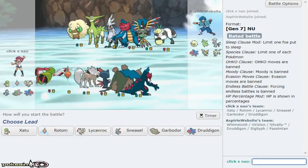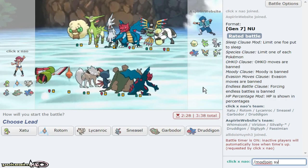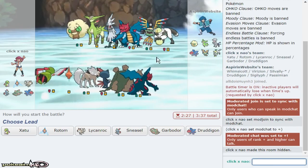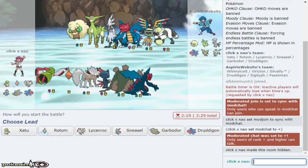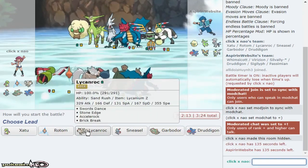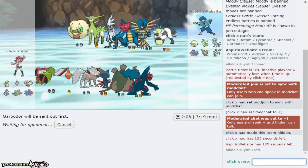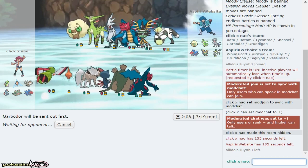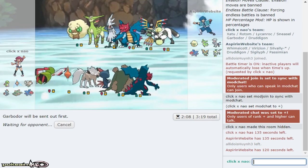Defog Rotom appreciates this team because it has no ground type, so I'll be able to volt switch versus everything, and I'm faster than the scarf Passimian. The merch shirt is only available for two days and 14 hours at the time of recording — link is down below. Lycanroc is really nice in this team too. I think I'm gonna lead Garbodor because I can get up toxic spikes immediately — I beat Passimian, Dragonair, Whimsicott, and pretty much everything as a lead besides Sigaliph.